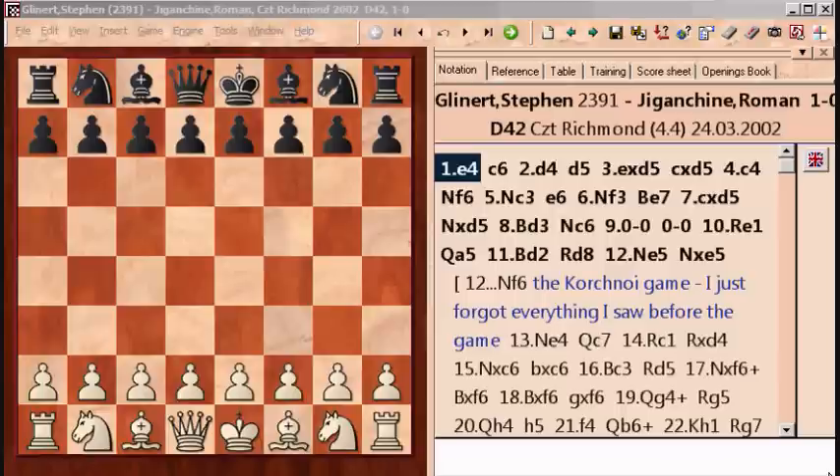This time I'd like to show a game that I lost. I usually show games that I win, but this one is a bit different. It's one of the cases of an opening disaster and I'd like to go into a couple of details as to why a disaster like this can happen. I was playing against the current Canadian Junior Champion, Steven Glynard. He was a very strong player, but in the previous tournament I actually managed to make a draw against him.